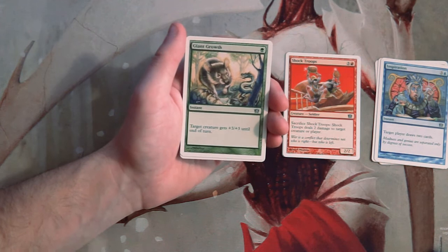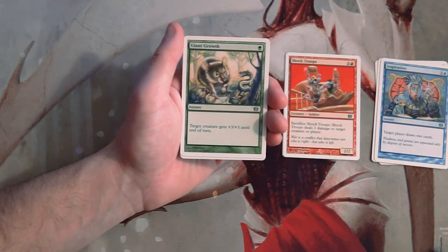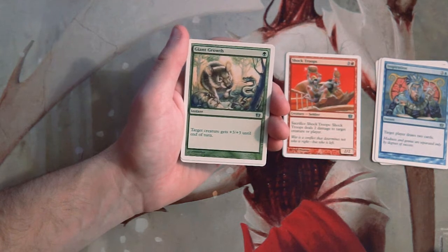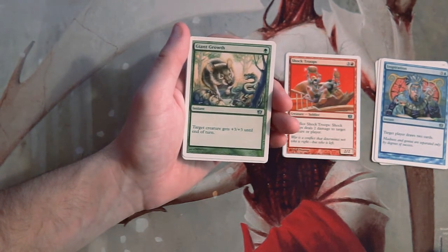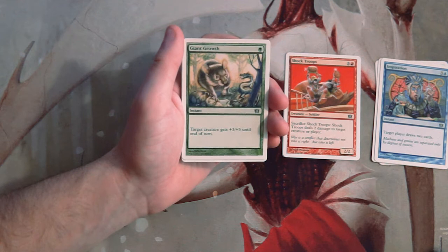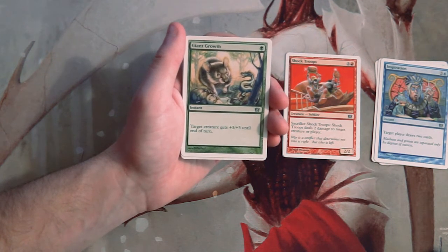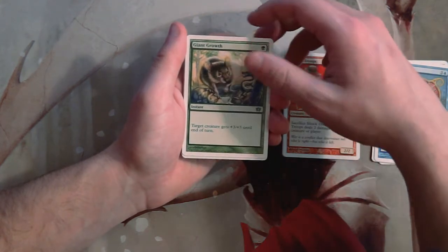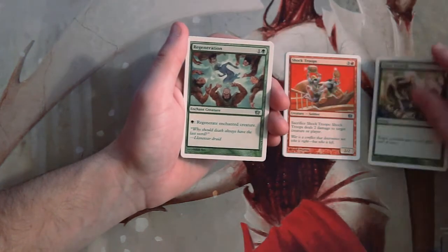Giant Growth is an instant for one green — a very classic card. Target creature gets plus three, plus three until end of turn. It's a very powerful card, and as far as combat tricks go it's absolutely excellent. Definitely a card I would want in a green deck if I was trying to be as aggressive as possible. I prefer some of the creatures we have already, but if I was in green I would definitely go for it.